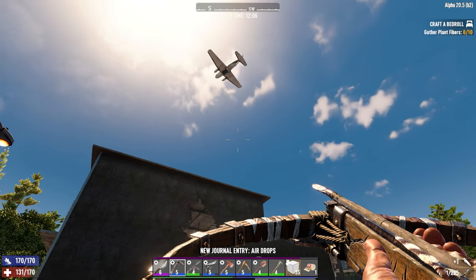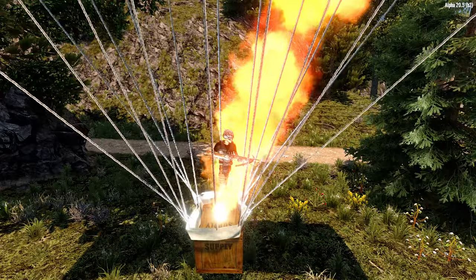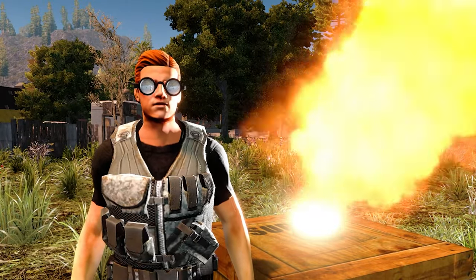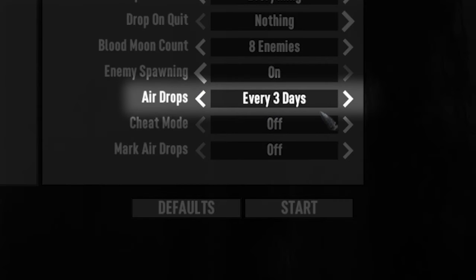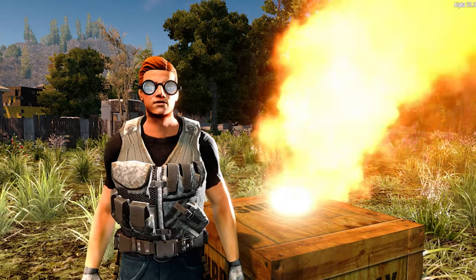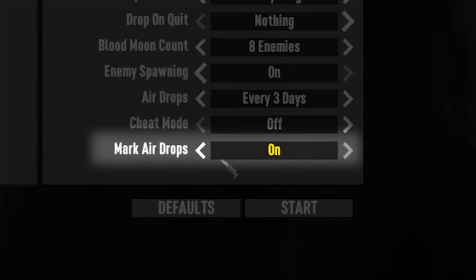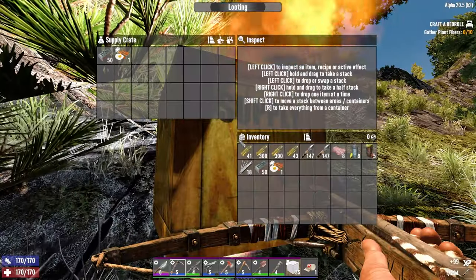During your adventures in the 7 Days to Die world, an airplane will periodically drop supply crates from the sky with a parachute. Once the crate has landed, you can loot it and usually pick up some decent items and resources. The Airdrop setting determines how frequently the drops will happen — either every day, every 3 days or every 7 days. This can also be disabled if you'd like to go it alone. To save yourself hours of roaming the zombie-infested countryside, turn on marked airdrops so the map and compass system can help you find them. Look out for plumes of smoke when you're close to these crates.